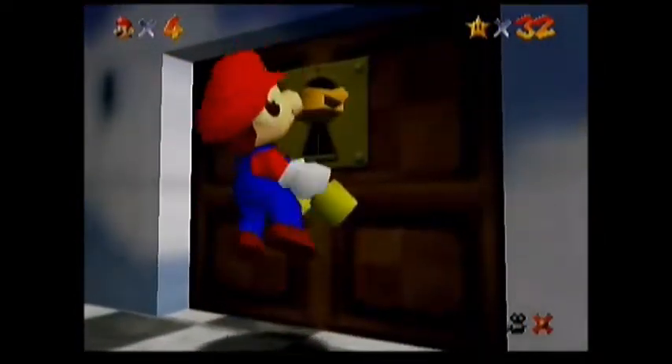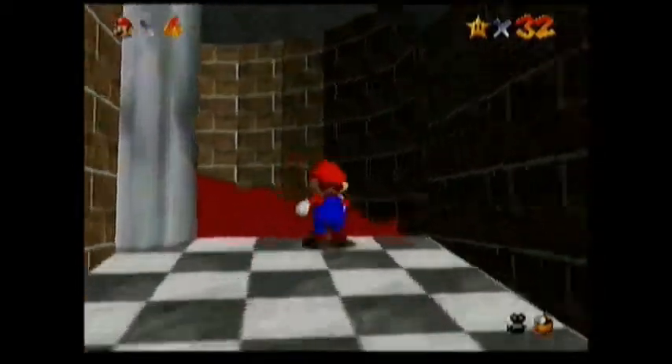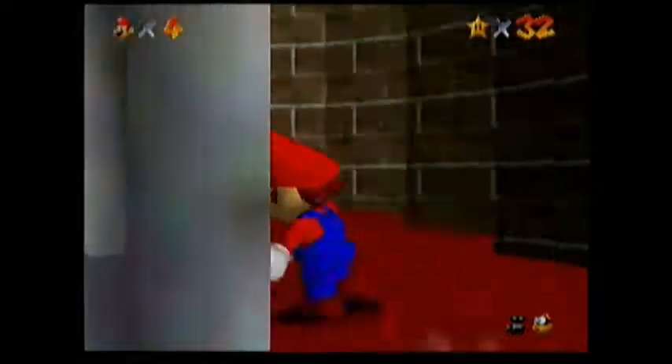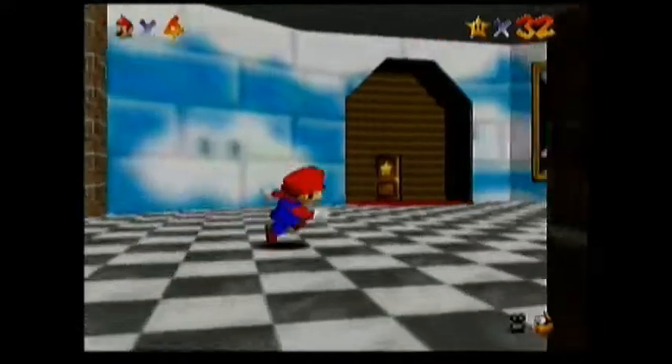Unlock the door just like we did in the basement. I gotta say, Mario's pretty small, yet he jumps up and unlocks the door. It's pretty funny.